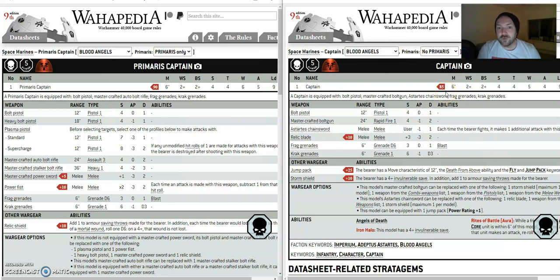For me, I'm Blood Angels and everything has jump packs — Sanguinary Guard, Death Company, the Assault Vanguards, Sanguinor — and even Mephiston and a Primaris Librarian can have Wings of Sanguinius, which gives them the keyword Fly and can move them 12 inches.